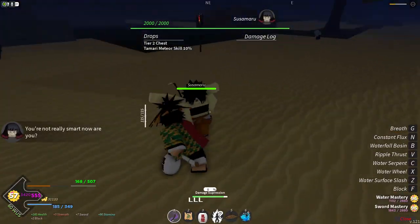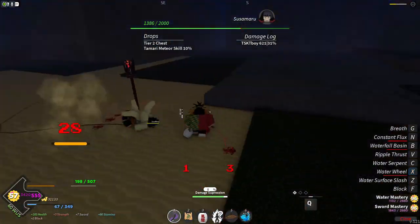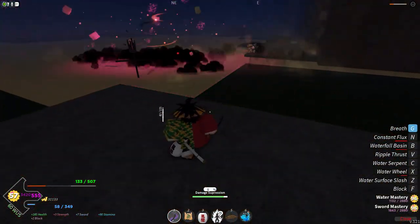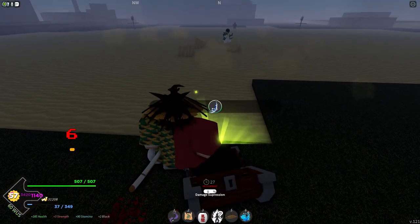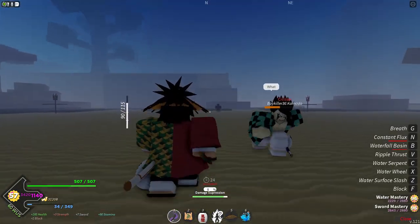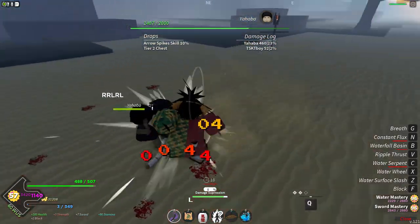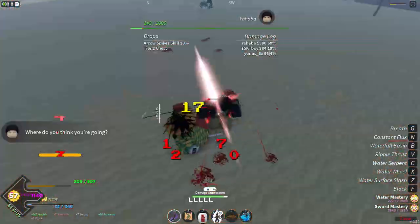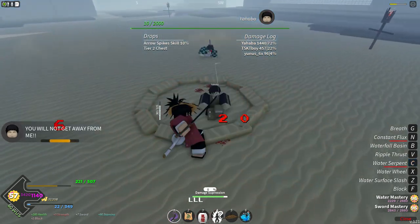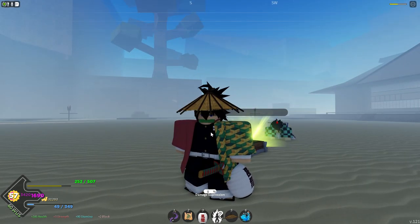As you guys can see, we killed them. She dropped the water katana. He's dying too from the sun — we're just going to let him burn. The sun is helping us out. As you can see, we didn't get any drops from the second one, but that is the easiest way to farm bosses and get drops.